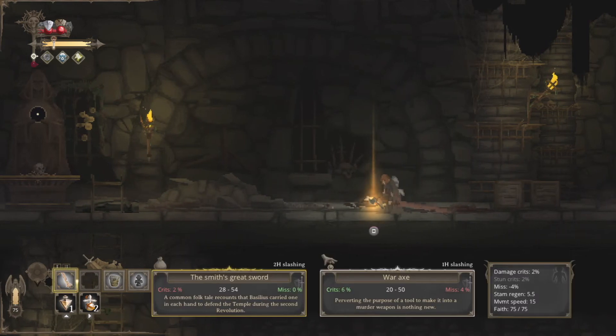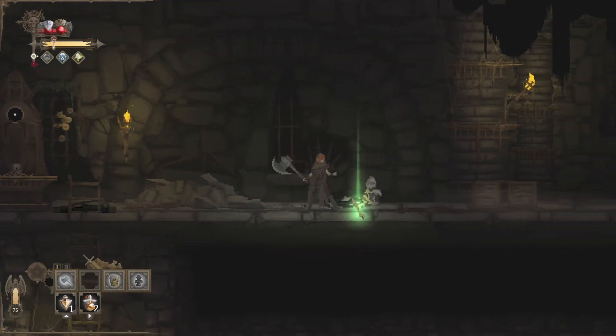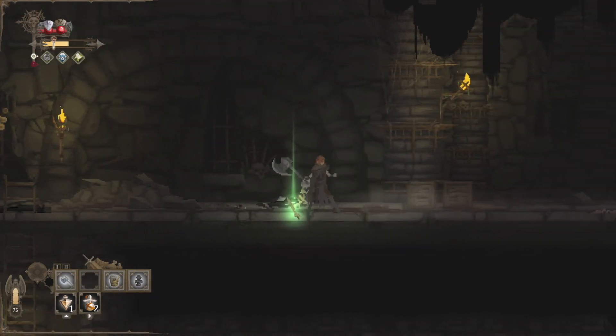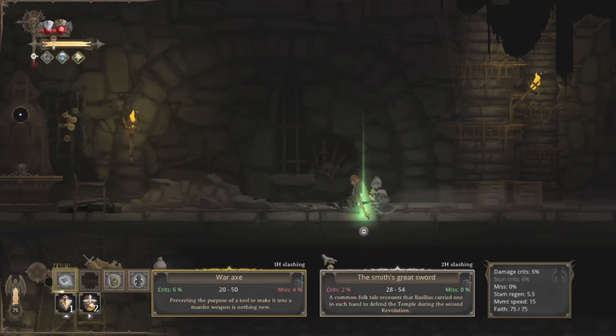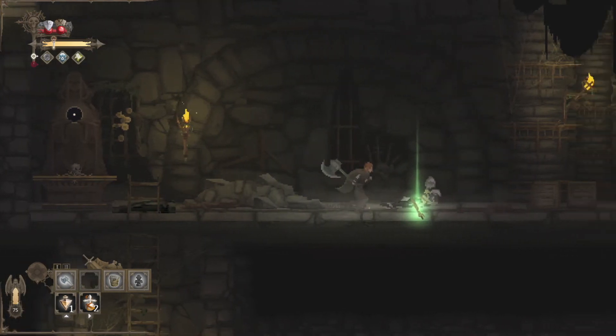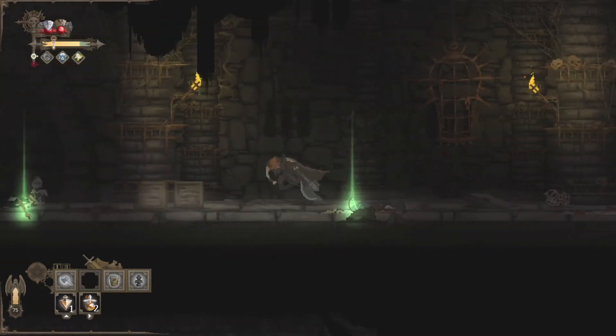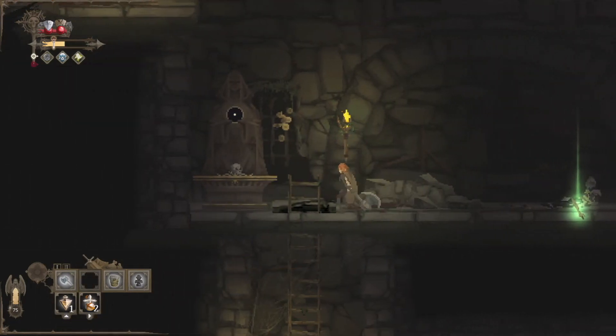War axe! 20 to 50 damage. Let's see how much slower or faster it is. That is much faster, and it does similar damage with a higher crit percentage than our smith greatsword. And actually, if I hit the parry button there's no action, which means if I find a shield I can actually equip that — this is a one-handed weapon. I'm going to go ahead and try the axe and see how that does.